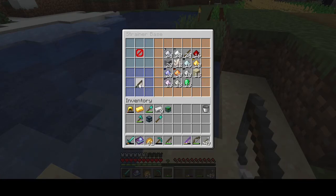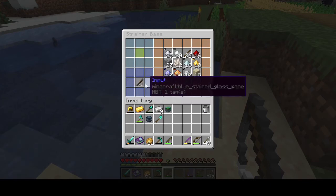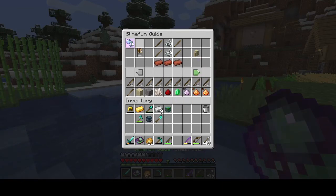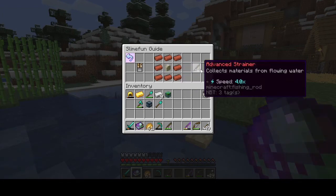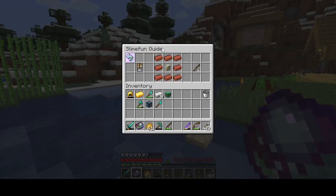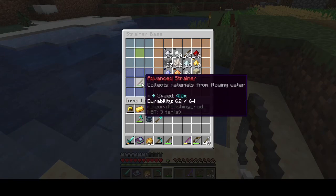The next one up is the advanced strainer. By the way, you'll notice these will run in flowing water, not just standing water. To make the advanced strainer it's a little bit more expensive: eight mag steel and one strainer base. It's getting up there a little bit with the steel and carbon — I'd still call it about a two, it's not hard. The nice thing about this one is that it runs four times faster. It has the same durability as a downside. You don't get additional items based on the strainer type — it's simply the speed at which it collects materials.